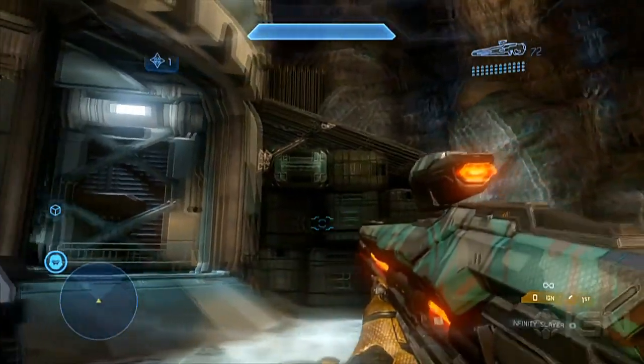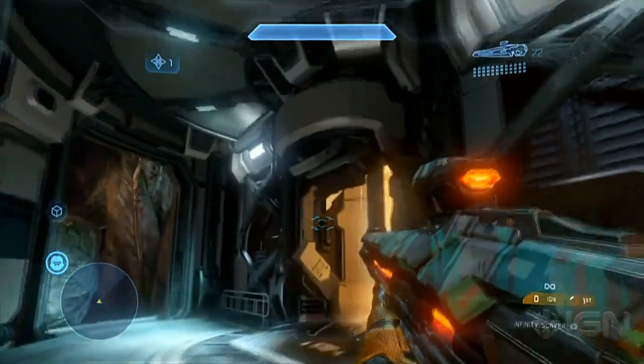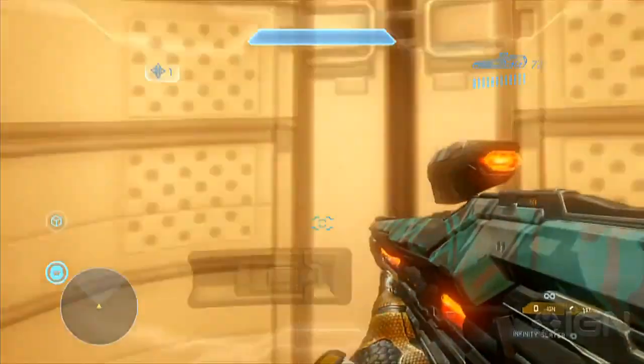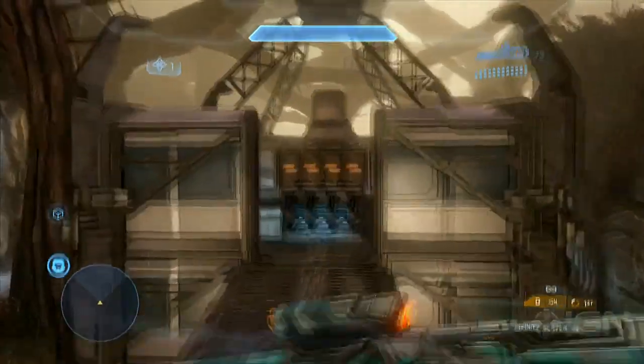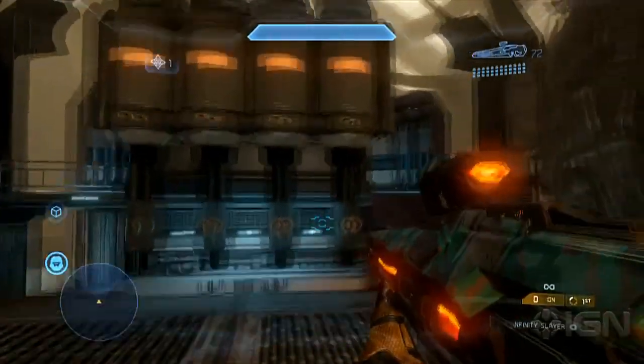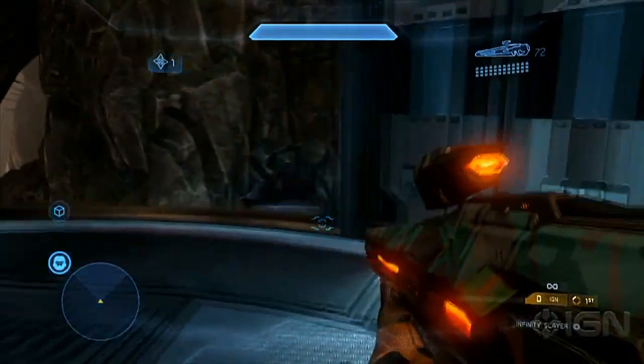This is definitely a bit of a different look than most Halo maps we've seen in the past. It's reminding me a little bit, maybe just because it's got sort of an organic look outside, of Backwash from Halo 2. This is all the overgrowth and trees and vines and such, but obviously we've got a big base in the middle of this too.